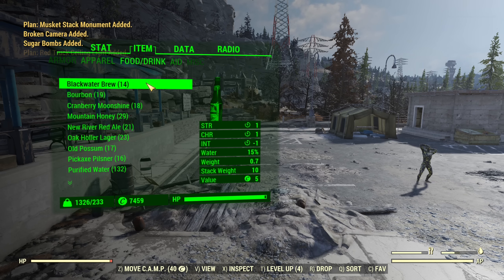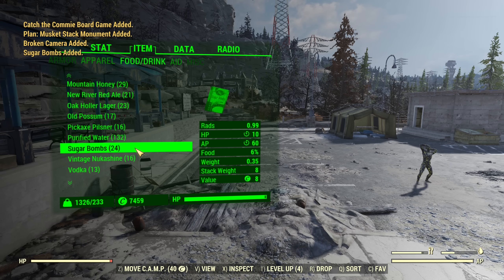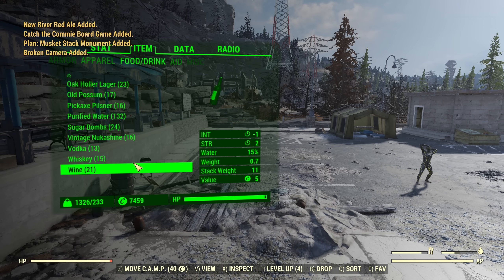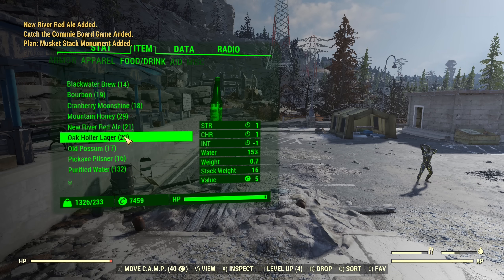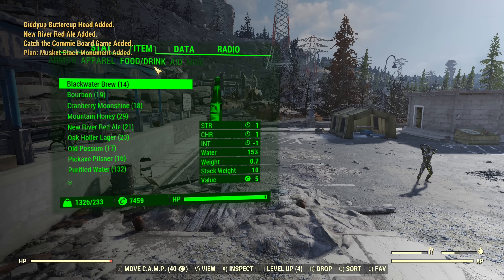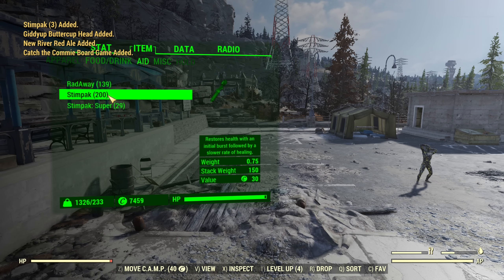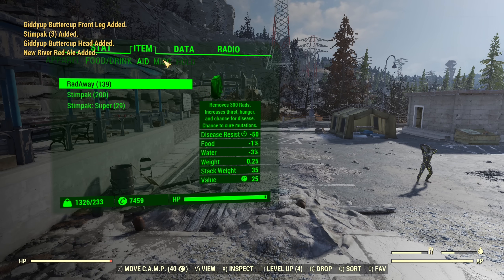Next, food and drink: there's a lot of alcohol from those gifts and purified water. Not impressed because I don't need those alcohols, but they are there. Under aid, there are lots of RadAways, stimpaks, and some super stimpaks — not impressed by that either.